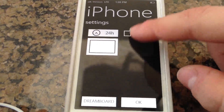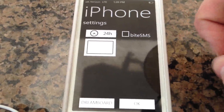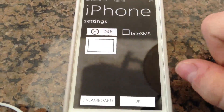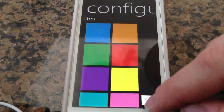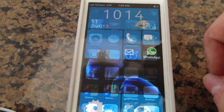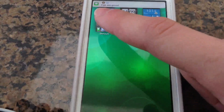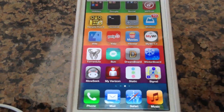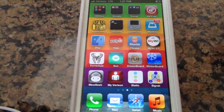It gives you some options — for example, whether you want to use Byte SMS if you have it, and you can change your theme. You can go next and change what tile colors you've got. It's a pretty neat theme. And to change it, you can just go straight into the app again and go right back. So that's a really cool thing to have on your phone.